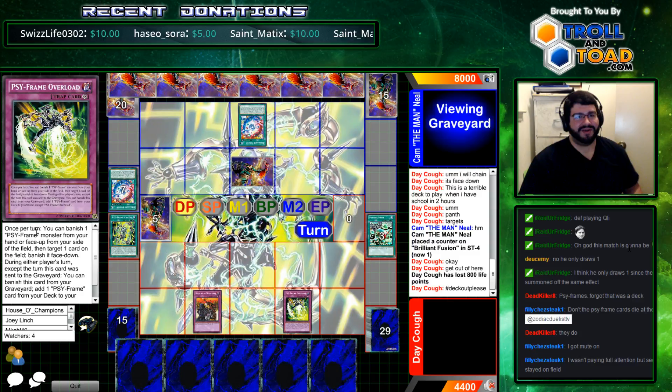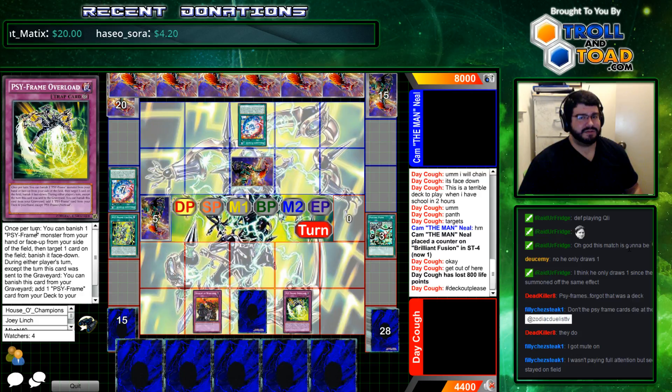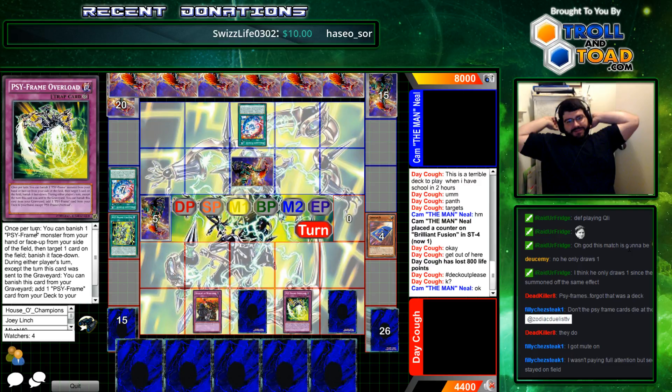Deck out, please. He is ahead by nine cards. Yeah, but if you get a Prime loaded, you can just infinitely reuse yourself. He can banish the Prime with Overload. That is true. Well, there's some yugs happening here. Calling for the deck out, but gonna thin some for himself. You need a couple more resources to ensure that your opponent is done.